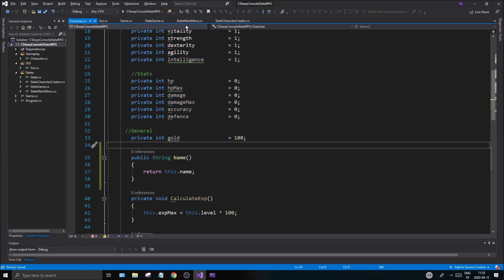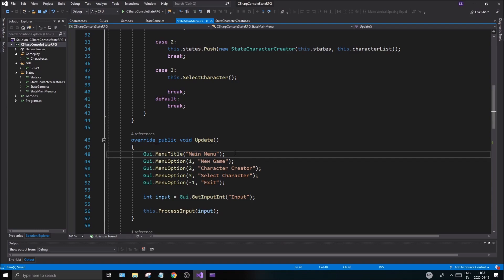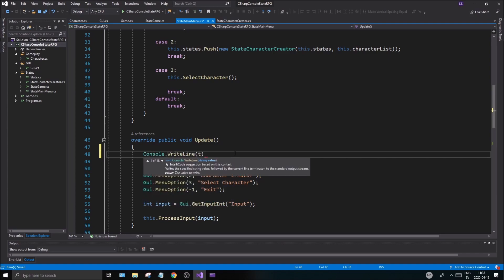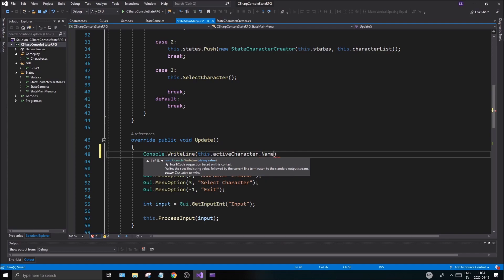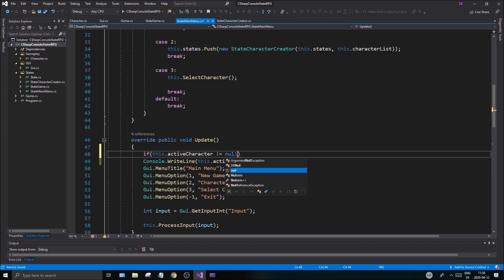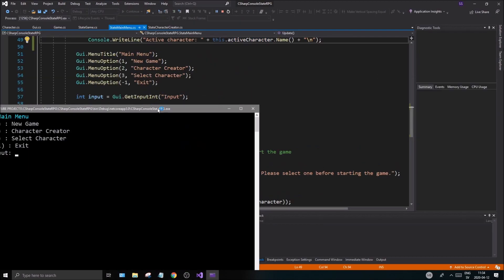Now we can get the name — that's all I want right now. Let's go to our main menu and while we're updating and getting the input, let's do a `Console.WriteLine(activeCharacter.name)`. We're just going to write the name and do a new line — `Console.WriteLine(activeCharacter)` plus an extra new line. Good, now we can see the active character.